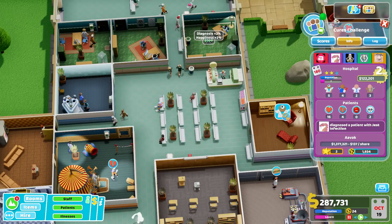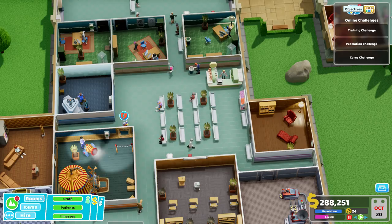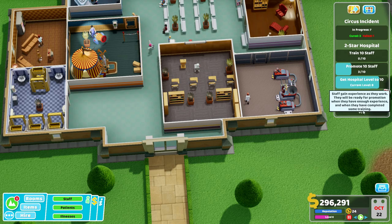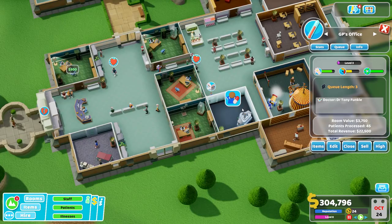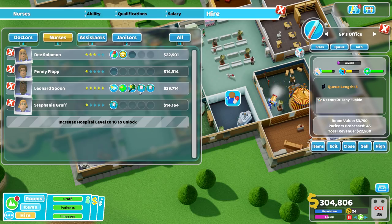Well, that went really well. We ended up being first — if anybody else comes along and tries this challenge, that's what they've got to aim for. Thank you very much for the challenge. Let's look back at our objectives — we're still trying to promote 10 staff, and we've got to promote 3 staff here. Queue length 3 — we need another nurse. Oh man, we really do need a nurse. Let's hire a good nurse.